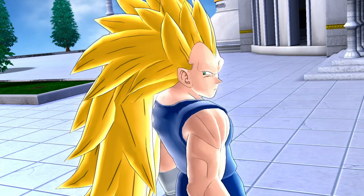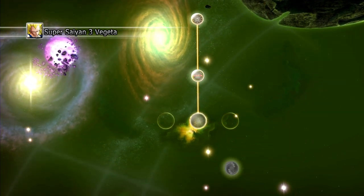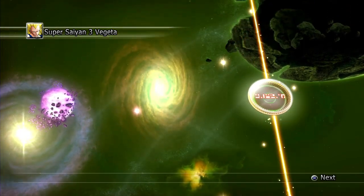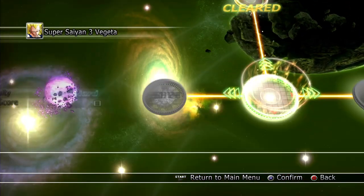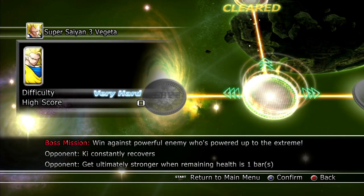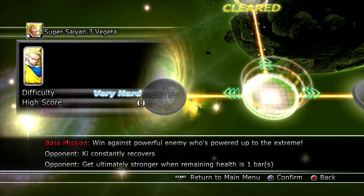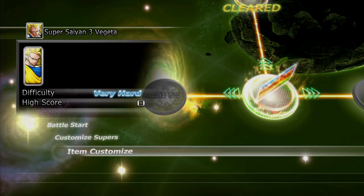I'm still trying to get Future Gohan. I think I probably have to play Ultimate Gohan to unlock Future Gohan — I don't know, we'll see. I wonder who Super Saiyan 3 Vegeta unlocks. I guess we'll see. This will be all over soon. The boss is Super Saiyan 3 Goku. What were the conditions? Key console recovers, get ultimately stronger when... okay, that's simple.